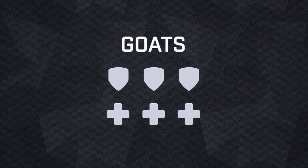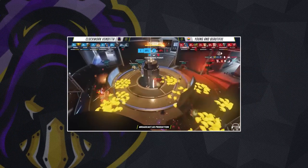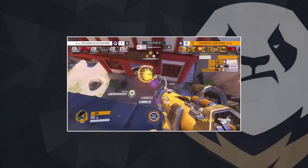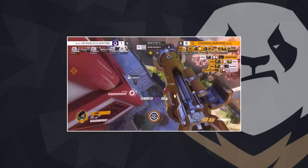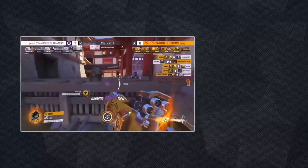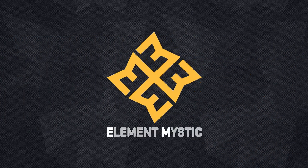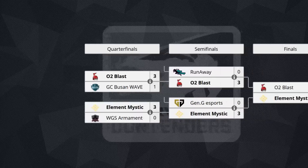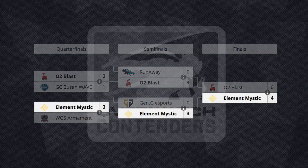The current triple tank, triple support meta, or GOATS, has been around for almost a year now. Teams across the world have attempted to find new compositions to counter it, but few have found consistent success at the highest level of play. That is, until now. Element Mystic, or EM, is one of the best teams in Contenders Korea, and recently won their first ever Contenders Championship while running a strange composition in the finals.